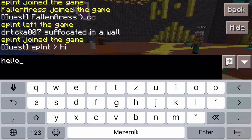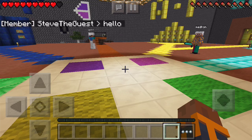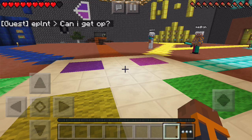The first thing when you connect to our server, just like on any server, is to post a greeting to other players. You do this by writing 'hey' or 'hi' or any kind of greeting that you like.